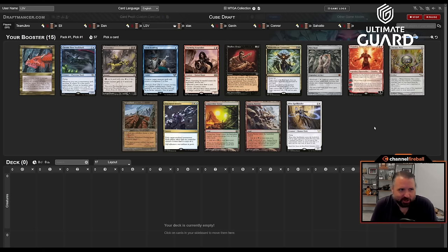Welcome to a four and four cube draft using Alpha Frog's cube. The squad today is me, Elie Cassis, Luis Salvado, and Alpha Frog, battling against team J Bro, Dan, Slacks, and Connor.